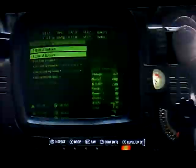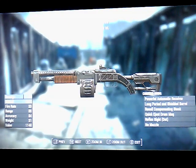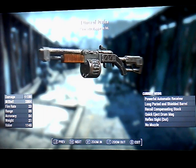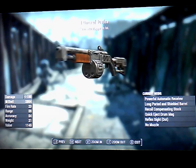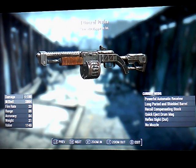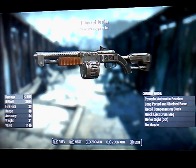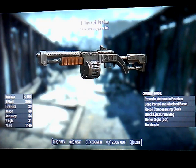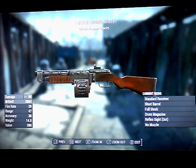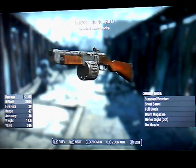First one I called 'Ounce of Justice' — I don't remember the real name. Obviously all shotguns do very good damage, but they're close range — that's the downfall. This one has a chance to stagger on hit, so nothing totally special, but it may stagger the enemy giving you a chance to lay in another round or two.